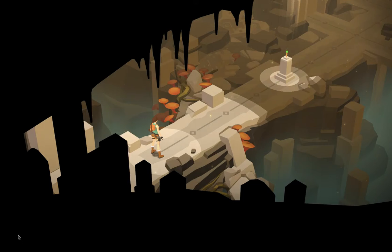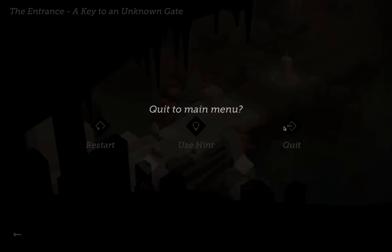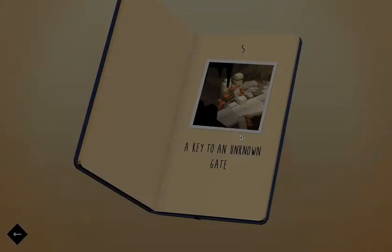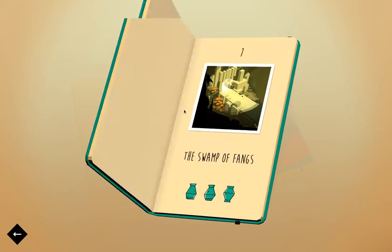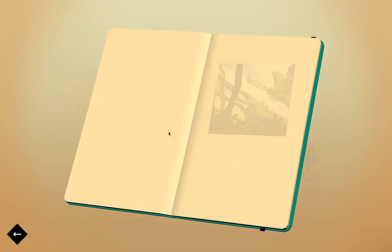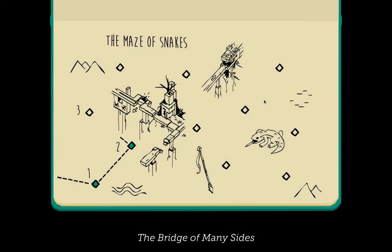This is where you find a key and move on to the next level. I'm going to go back and do a level as far as I've got so far. This is where I got to. Let's do this one, then.